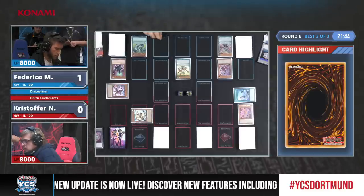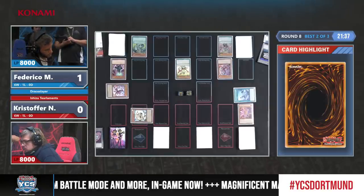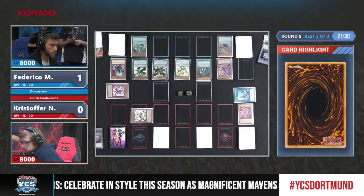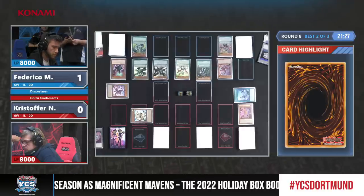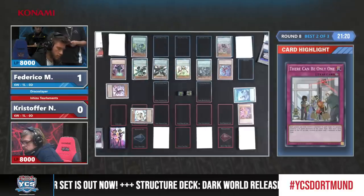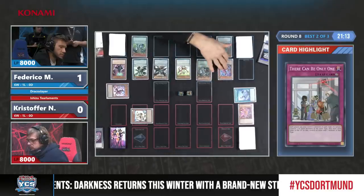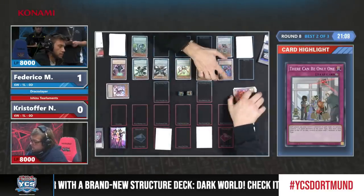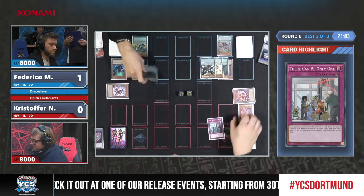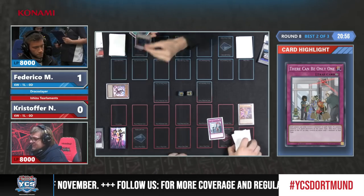The game is not over yet — we have seen some out-of-the-blue comebacks in the past and you never know. There might be some side deck options, and we're pretty sure there were two traps — 'There Can Be Only One' could actually get something done. We get to see a battle face down — Christopher really thinking about it. The right play is the Derkin... no — and the handshake comes down. It is Federico winning the match two-zero. Congratulations to both!